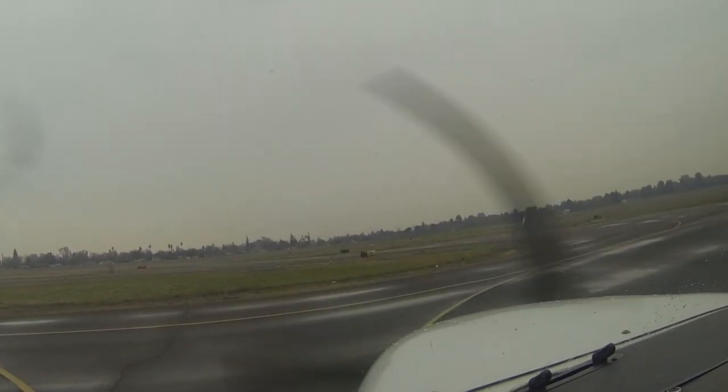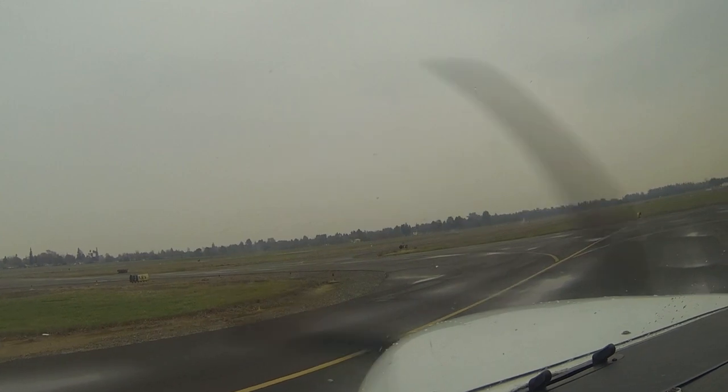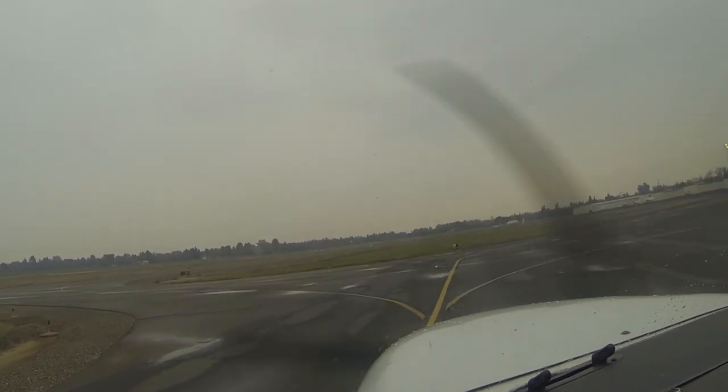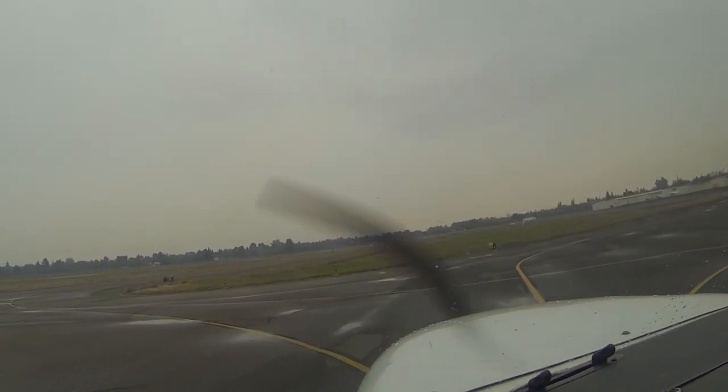RV 4-2 Sierra, Runway 2-0, taxi via Alpha Mike Delta. Cross Runway 1-2 at Mike. No short field landings. I'm going to request a short approach to try to do a power off 180. So that's it.